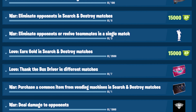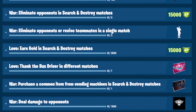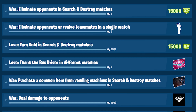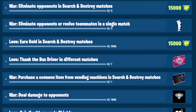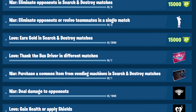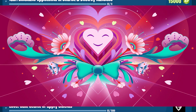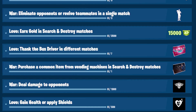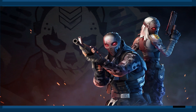Another love challenge is to earn gold in search and destroy matches. Gold, I think, is a new currency of some kind during the game mode — I don't know exactly how this is going to work, but that's interesting. 15,000 XP is what you get from that. The next love challenge is to thank the bus driver in different matches seven times, and this gives you the visions of love loading screen. The next war challenge is to purchase a common item from vending machines in search and destroy matches — this gives you the visions of war loading screen.